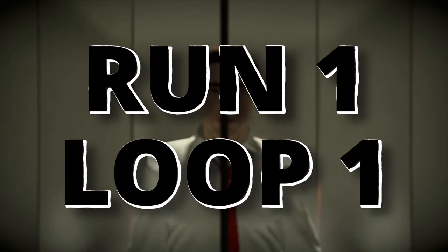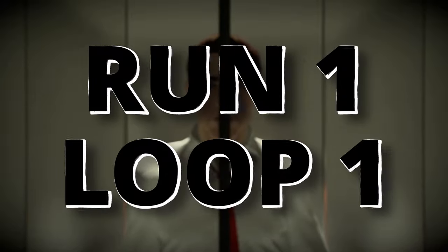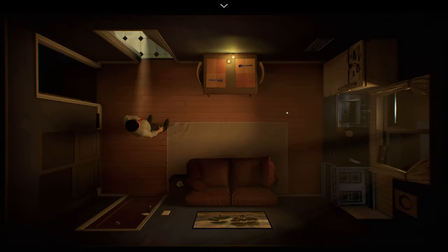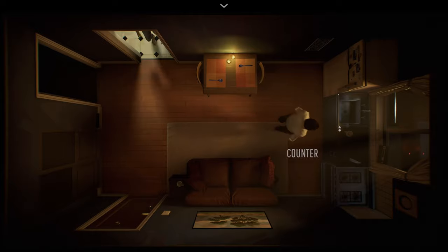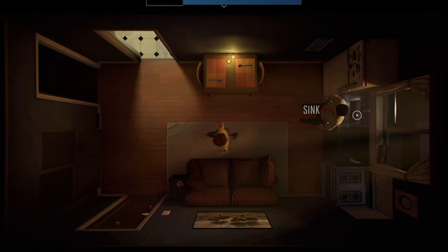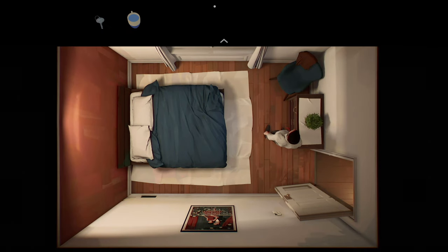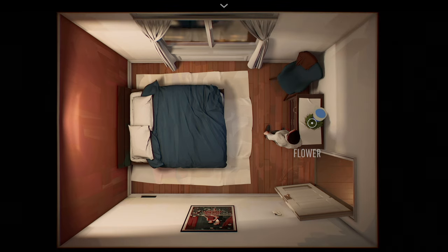We won't actually get this elevator screen every time, but it works well as a transition. You'll go through the first part like you did last time, but now once you get into the apartment, we'll get Fluidity for watering the plant once. You can go ahead and grab one of the cups, fill it with water at the sink, and then go into your bedroom to water the plant once to pop the achievement.